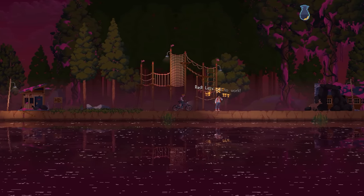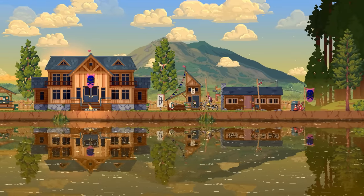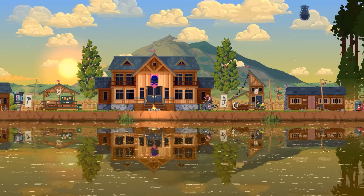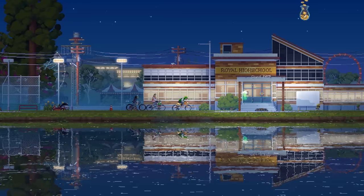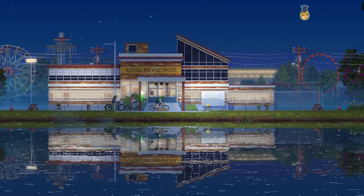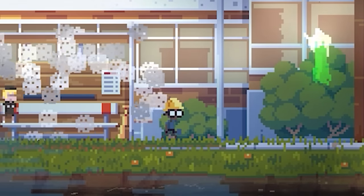I'm going to jump forward to Mission 2, where we successfully navigate downriver and head out of camp and into town, because this is where we're going to have access to a few more features instead of just the beginning tutorial. So we're going to the Royal High School, and that is where we are going to set up our camp. As you can kind of see down here, we've got a lot of little followers.